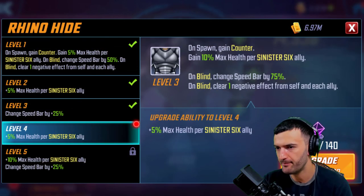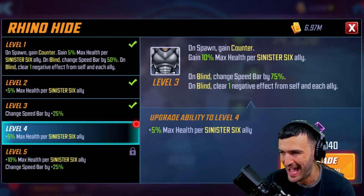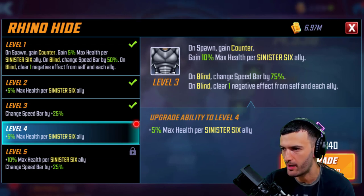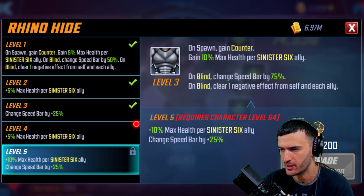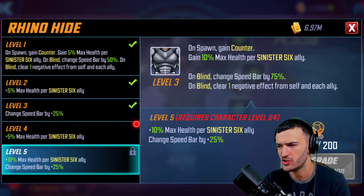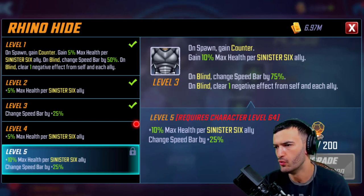On spawn, gain 10 max health per Sinister Six ally. On blind, change speed bar by 75 percent. On blind, clear one negative effect from self and each ally. The next upgrade gives 5 percent max health per Sinister Six ally — really really good. And at five stars this ability gives 10 max health per Sinister Six ally and changes speed bar by 75 percent on blind.